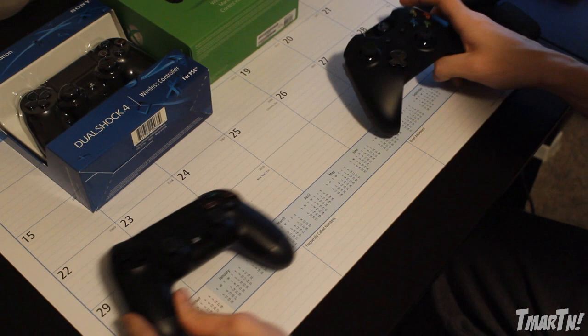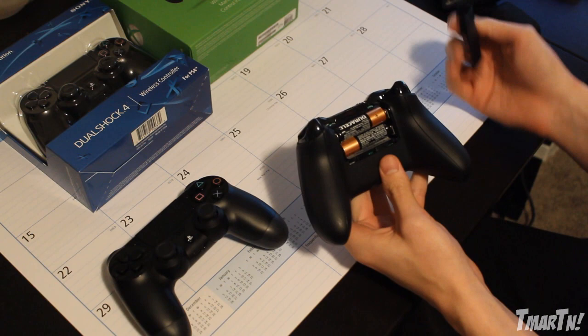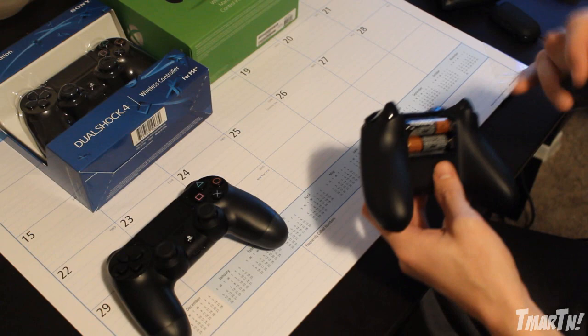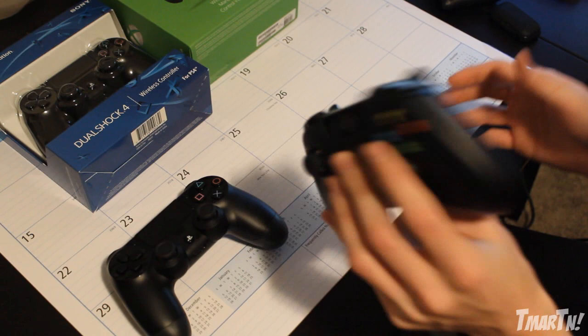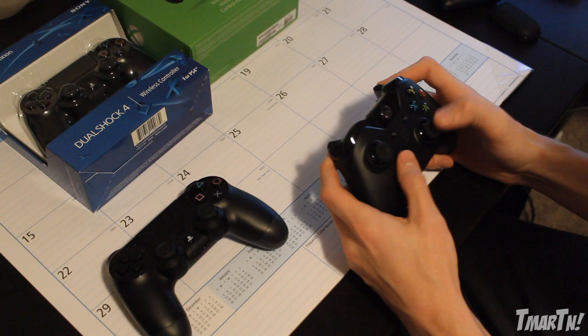Now moving on, let's take a look at the Xbox One controller. This thing is again pretty similar but it's also got some new differences. On the back side, this is actually where you put the batteries in — you just slide this thing up. It still takes AA batteries, so if you're a batteries guy, that's a good thing. You can also put rechargeable batteries in here if you want. I'm sure they might come out with a wired version soon, but that's what we have at this point in time.